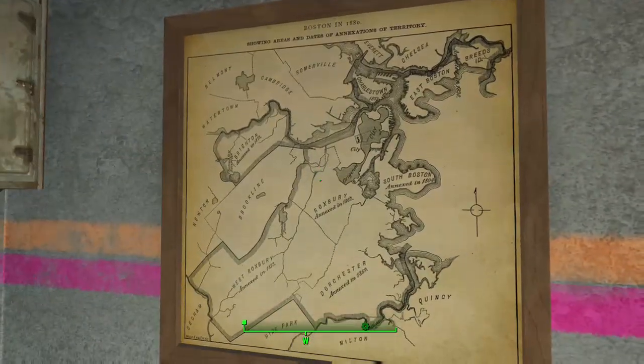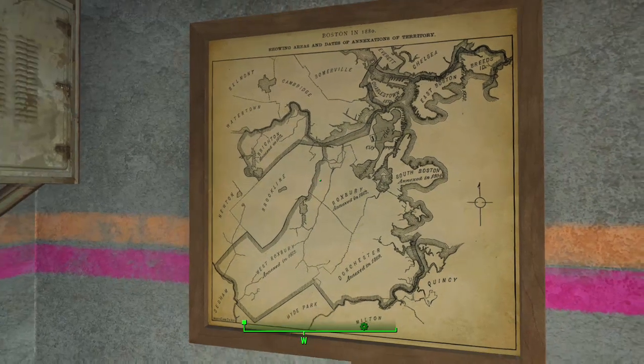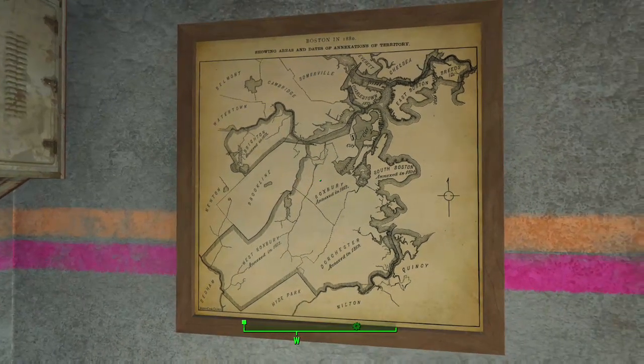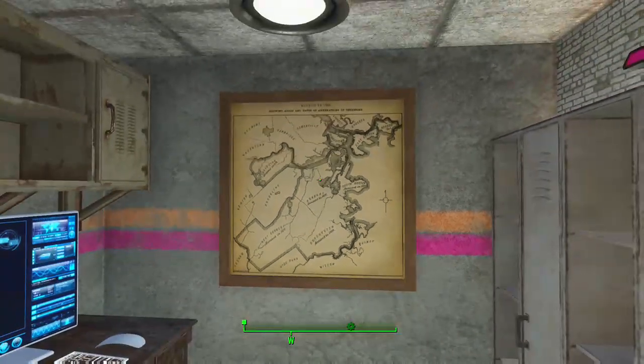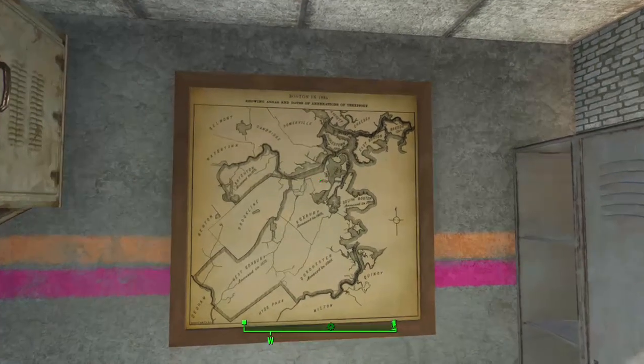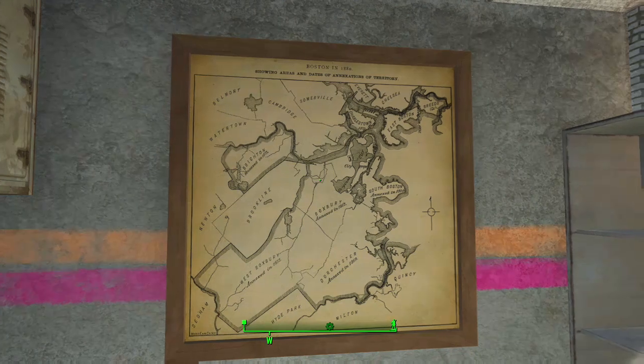This is from another one of the Creation Club mods — this one by Eleonora. It's the Home Decor Pack, or something like that — it's under the Home Decor section in the Creation Club. I would highly suggest checking it out and buying the credits to get it if you're so inclined. I love all of Eleonora's work, and this is, just as all the rest of them, an amazing mod. Love ya, Eleonora.